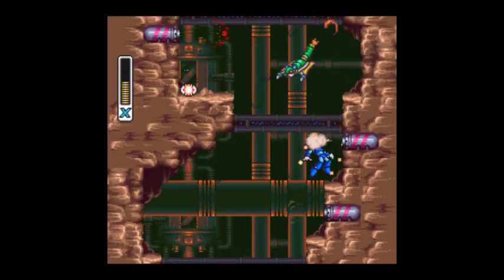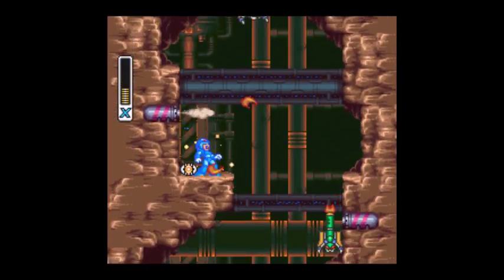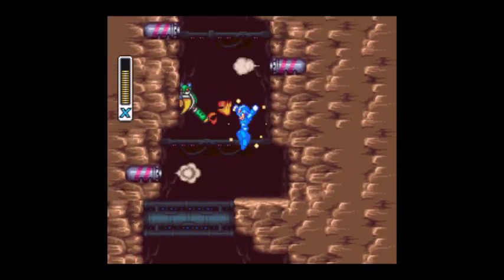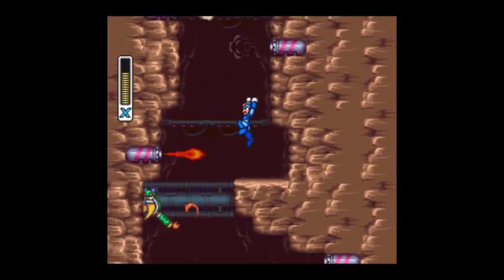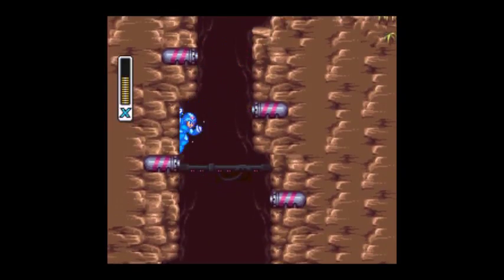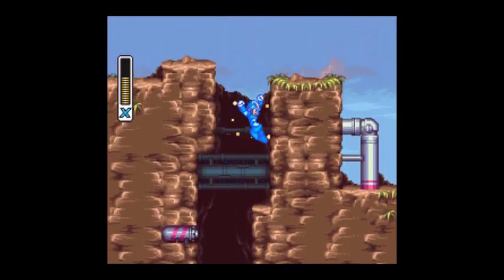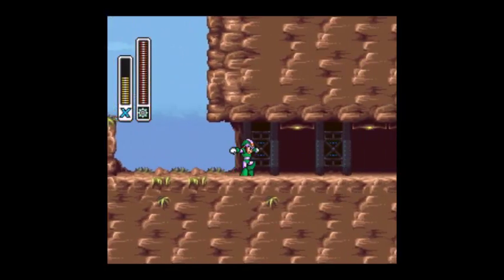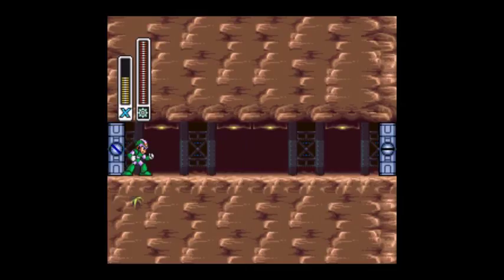They tried to make it super dramatic in Mega Man X1, but then there was no reason for that. In this next part, you're climbing around and there are those bug creatures that will set the little areas on fire, but they're not too hard to avoid. Now we're at Flamestack.